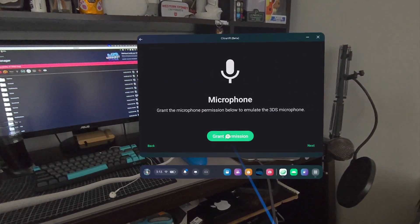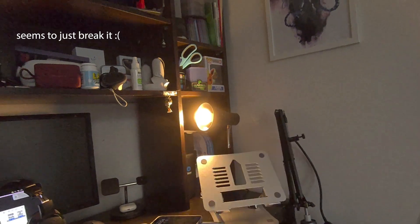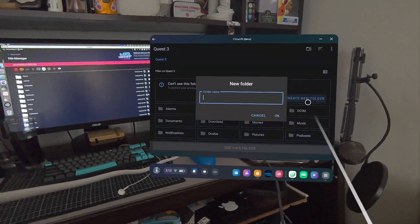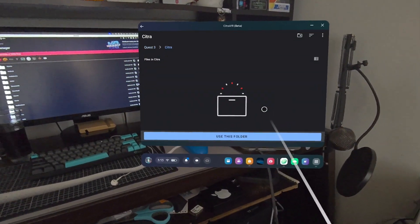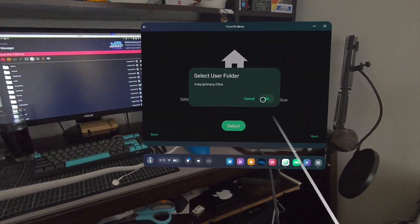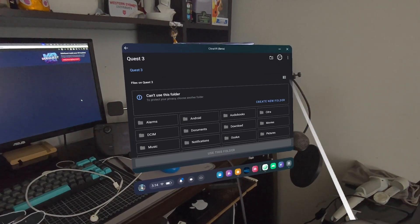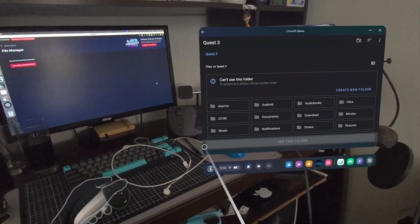If you plan on using camera and microphone features, you can allow those here. Then you'll need to select your game and user directories. If you made those folders within SideQuest earlier, you can select them now, or you can create them within the app. Unfortunately, you can't bind these to external storage, so you can't use a USB-C SSD or something like that — you'll need to have your games and data on your internal drive.